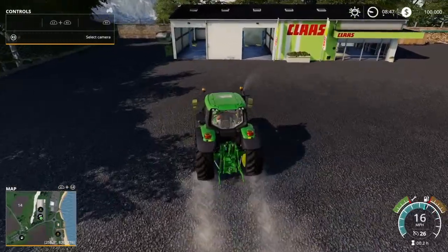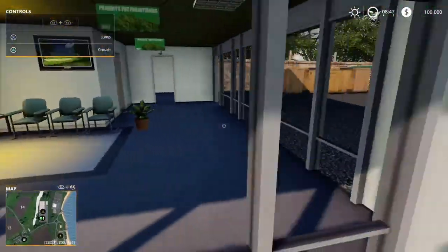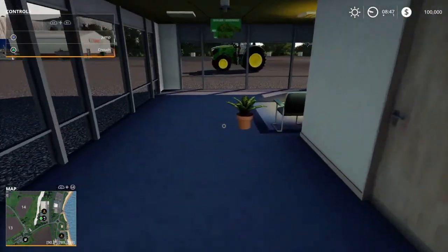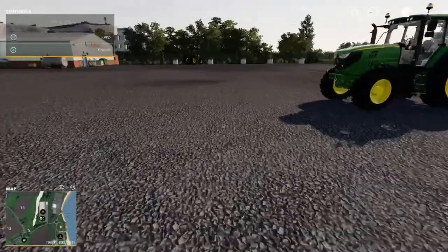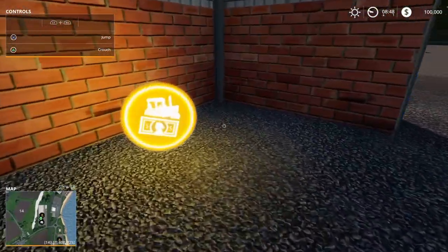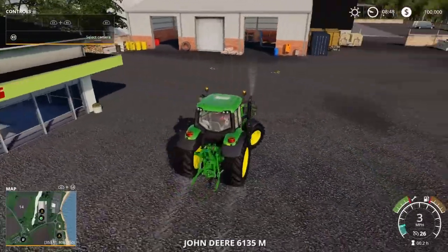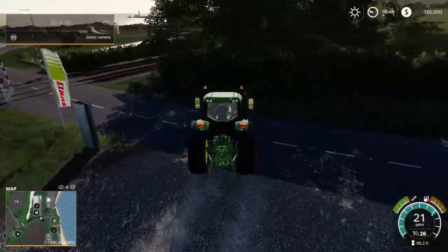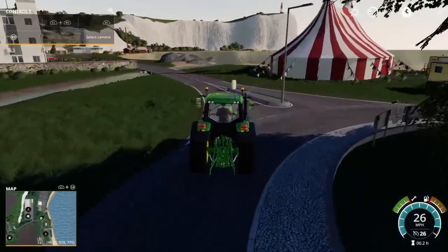We'll come into the store area. This is where you'd come and purchase all your vehicles and equipment — you park up here and the little trigger is just there for the workshop if you need to repair or customize anything. I'm trying to keep this video as short as possible because I have no idea what I'm doing with map tours and map reviews, but we're just going to go with it.